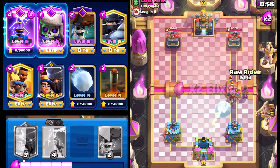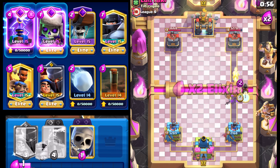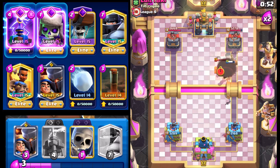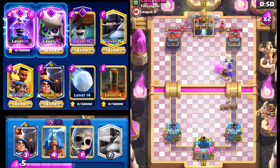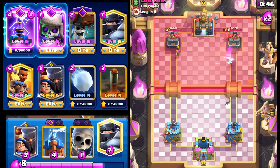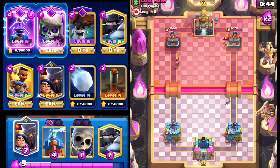We're just Giant Snowball right here, and we'll go Ram Rider and Wall Breakers. I want to get back to our Mega Knight as soon as possible. Ram Rider's going to charge on through and finish up the Tesla. With the Ice Spirit, we definitely won't get a shot anymore. But I think we're in an okay spot.